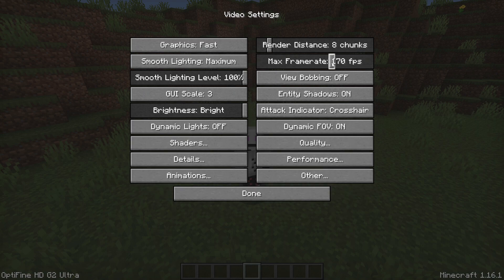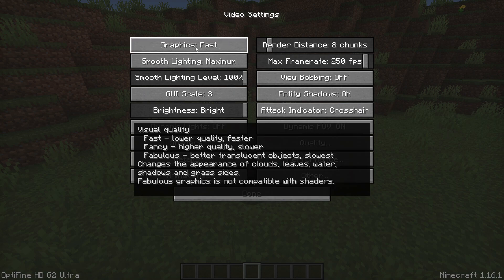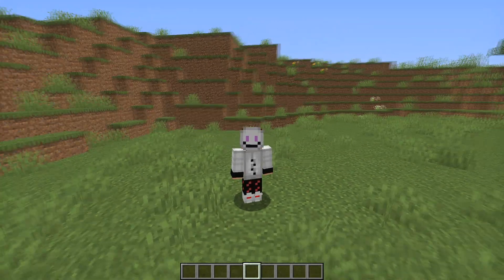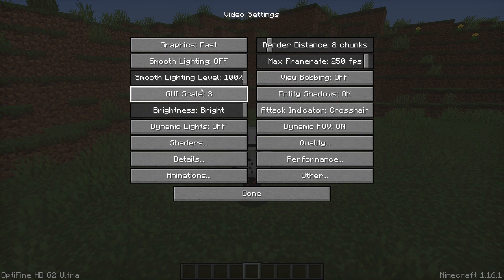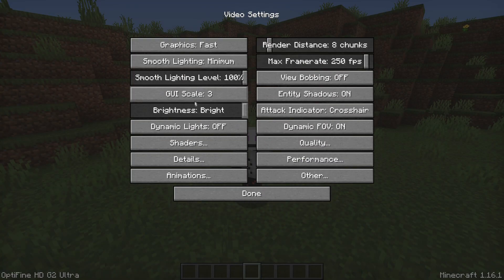First, set your graphics to Fast for best performance. If you hover your mouse over the settings, a tooltip will show which options are slowest and fastest. For smooth lighting, you can also see which setting is fastest. If I set it to Off, the game looks really terrible, so your game will look a bit worse at minimum settings, but I don't see a big difference between minimum and maximum.